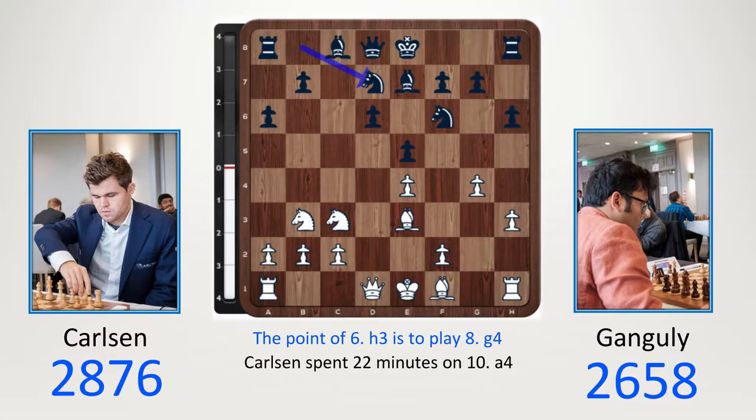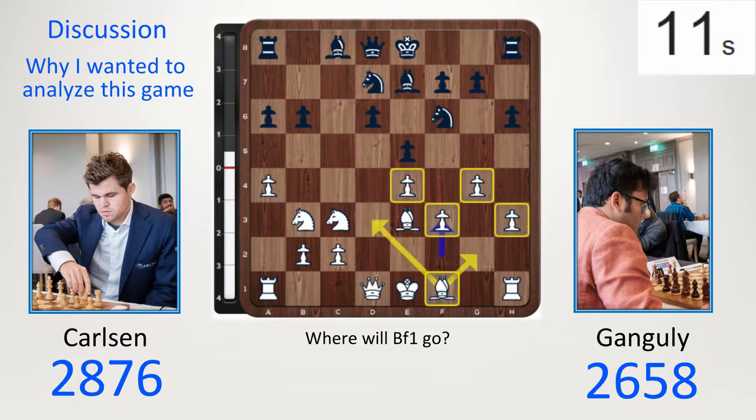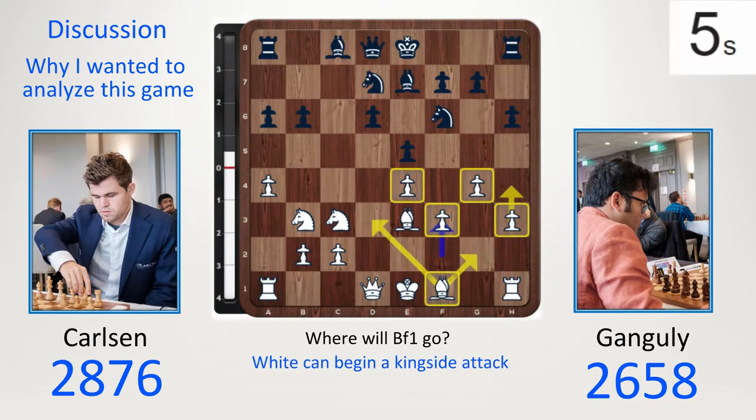After a4, with 22 minutes thinking, he's saying maybe I don't castle queenside — maybe I'll go bishop g2 and then castle kingside. b6 played and now f3. This is really the key reason why I wanted to go through this game, because in the last 26 minutes it's like Magnus has changed his mind. After h3 and g4, he plays f3. So the question is where will this go? Well it won't go there anymore, so it'll probably go to d3. White can begin a kingside attack — a fascinating change of direction.